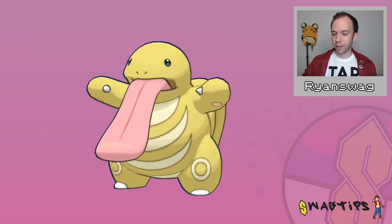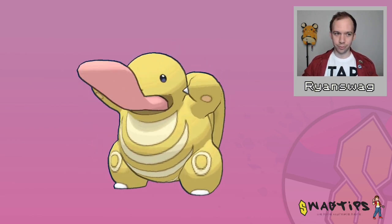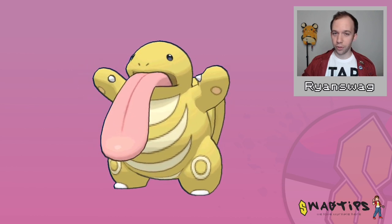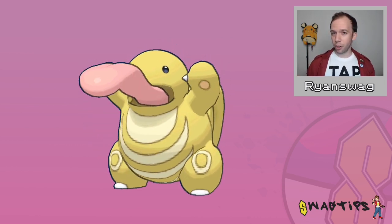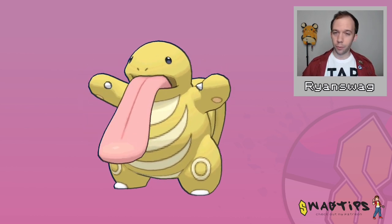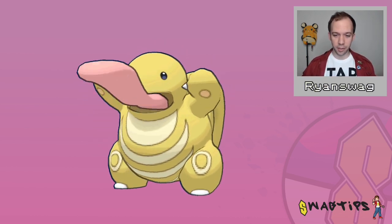On top of that, you're gonna have to take this thing to basically level 50, whereas Azumarill and Sableye you can kind of cut off halfway. So Lickitung is one of the more resource-intensive Pokemon to build for Great League PvP. So when it comes time to build one, you're probably gonna want to make sure that you're building the right Lickitung. In this video, I highlight what the best stats and IVs are for Lickitung in Great League PvP.